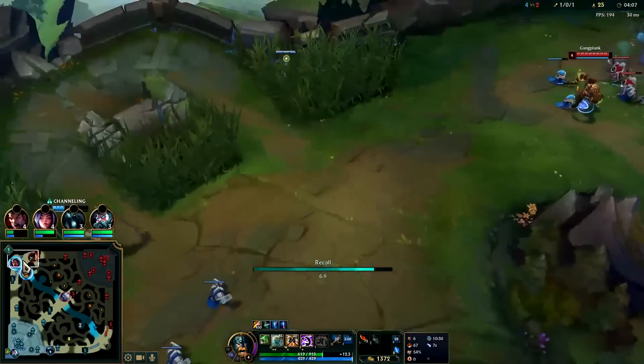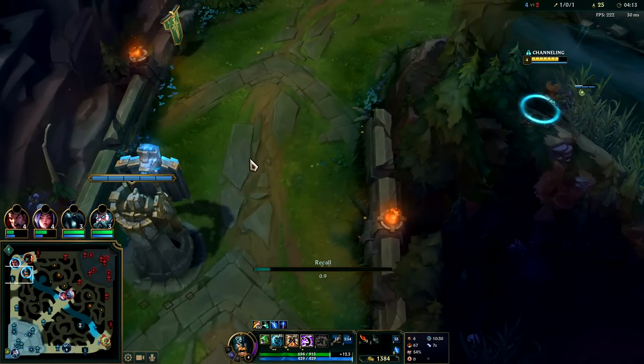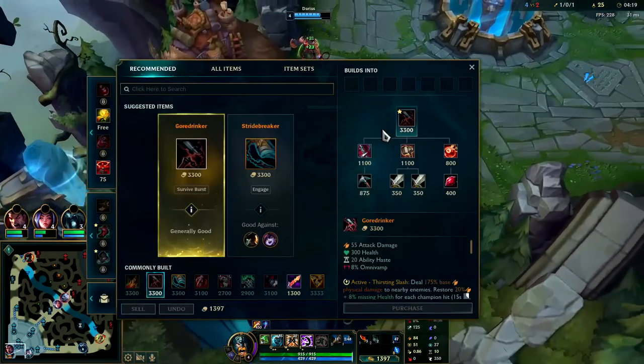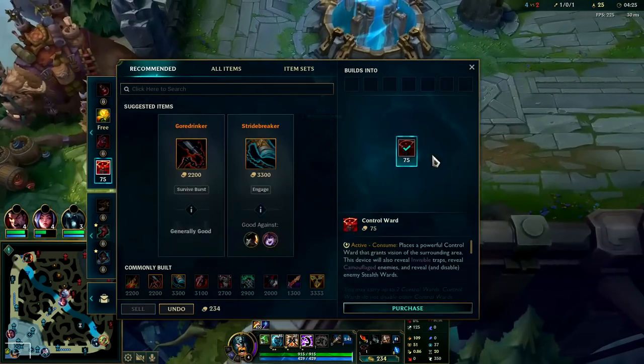You're not going to be able to do a true natural gank unless the enemies are shoved up, which happens maybe 20 to 30 percent of the time. The counter-gank will happen roughly 50-50, so about 75 percent of the time you'll have either a counter-gank or a gank to pursue. Go ahead and grab a control ward.